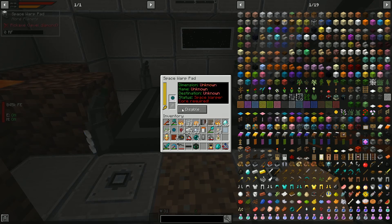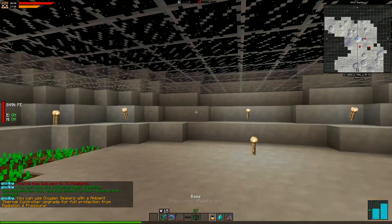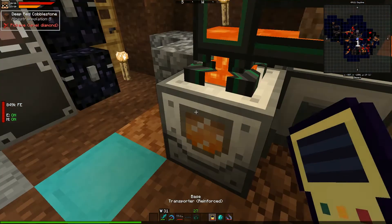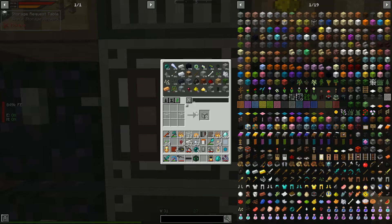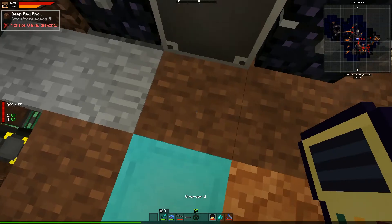Let's set up a waypoint at Mars as well. We can also update our moon waypoint — we'll go to the moon and open the transporter to add a 'moon' destination. We'll rename the home destination to 'overworld base.' Now we have the overworld, station, and moon all saved — so exciting.